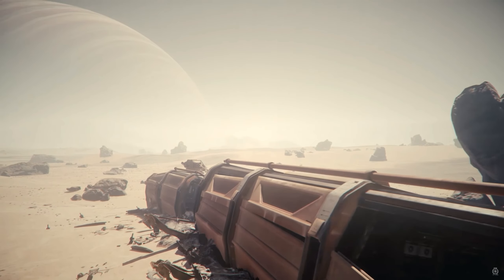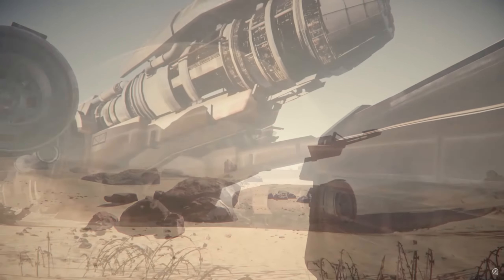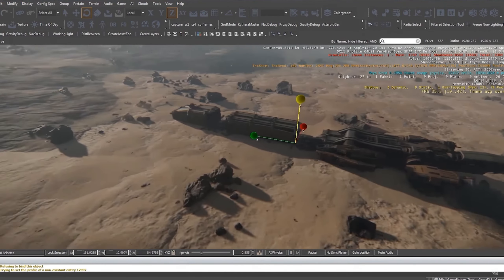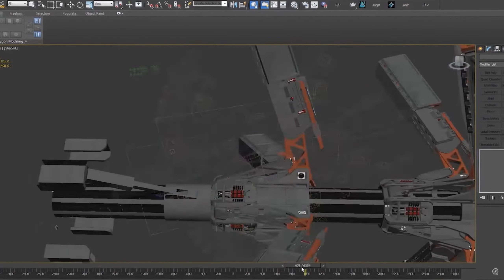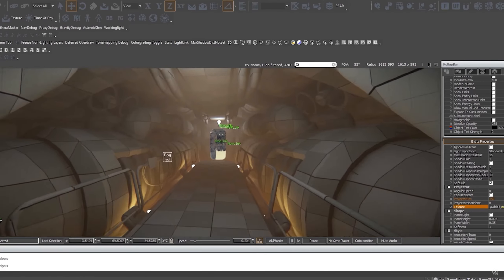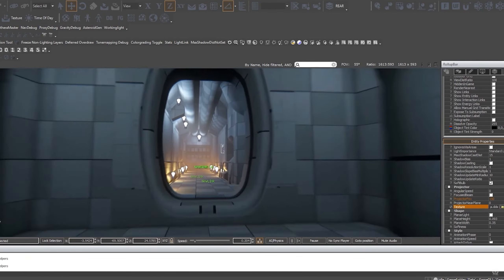Work has wrapped up on the derelict ships for 3.0 — you're going to be able to find a Starfarer, Caterpillar, Constellation, and Hull C somewhere on the surface of the moons. They also showed us the tool used to place these ships to make them look like they actually crashed there. We had a look at the Hull C and saw the animation for the unfolding of the cargo arms. They've also been working on the inside of the Hull C, which already looks very good.